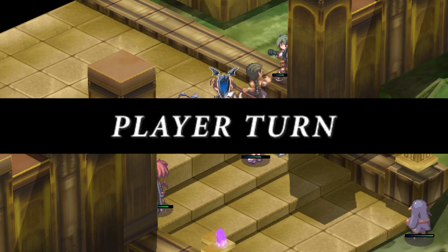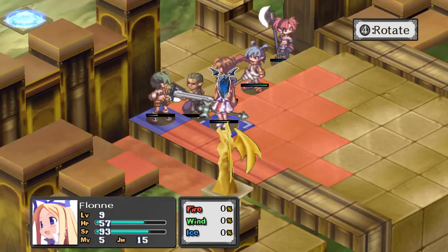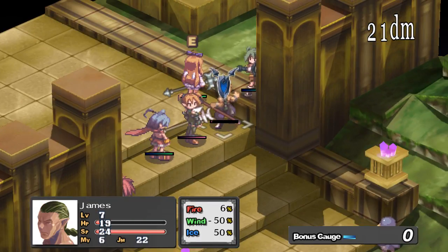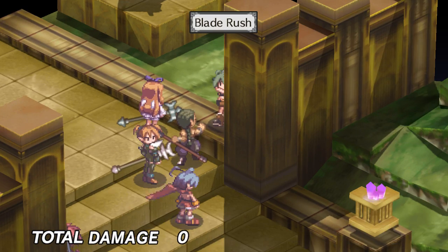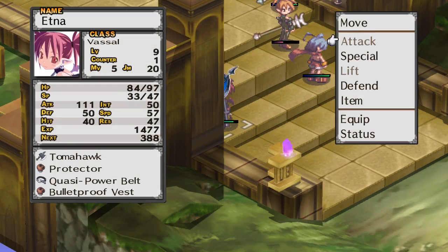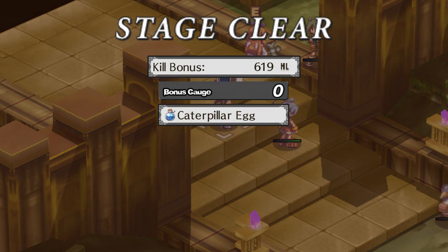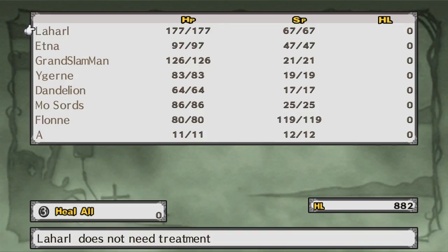This is a good time to have Flan not attack — she'll heal instead. Healing doesn't give experience in this game, apparently; they revamped everything for Disgaea 2. Still, I want Flan to slowly learn Heal properly. We've got a martial artist and another enemy left. Blade Rush probably won't kill the martial artist but will kill the other guy. Etna can finish off the remaining enemy — at this point most of the team can fight without relying on Laharl, but it's good to stay mildly cautious.